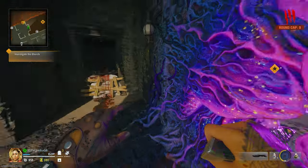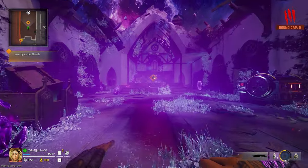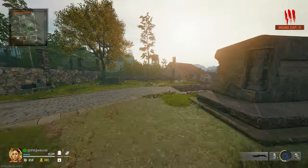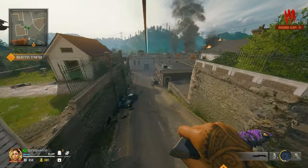Once you get to the church, buy the door to enter and make your way to the middle to trigger the checkpoint. You can activate the machine to start the easter egg, but it doesn't really matter if you don't, and it won't change anything for this strategy. Then take the zip line over to the roof of the bank building — this is where you want to be to make the strategy work.